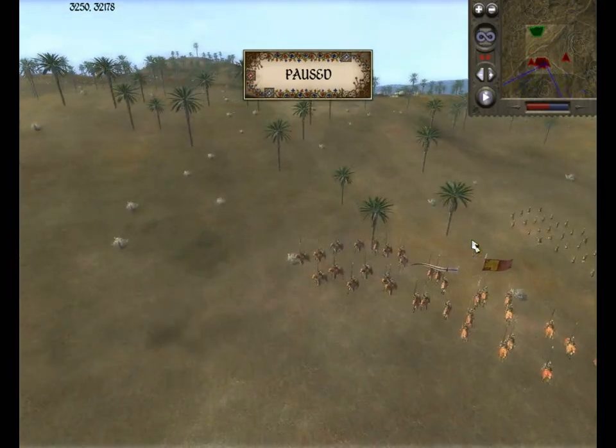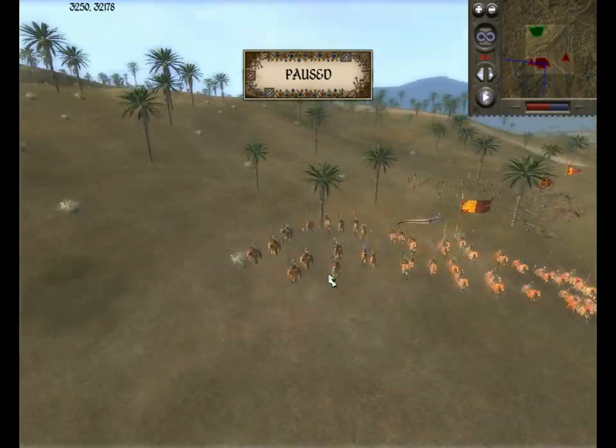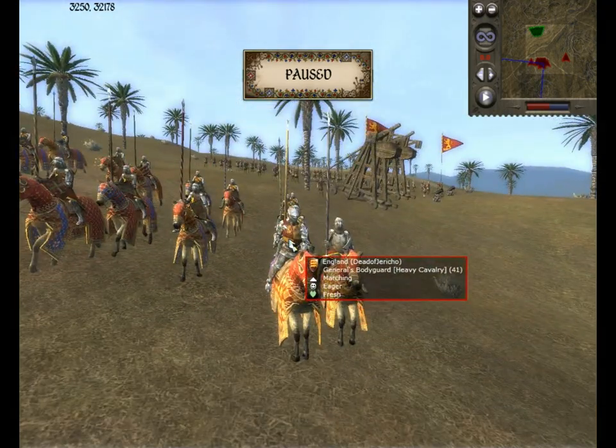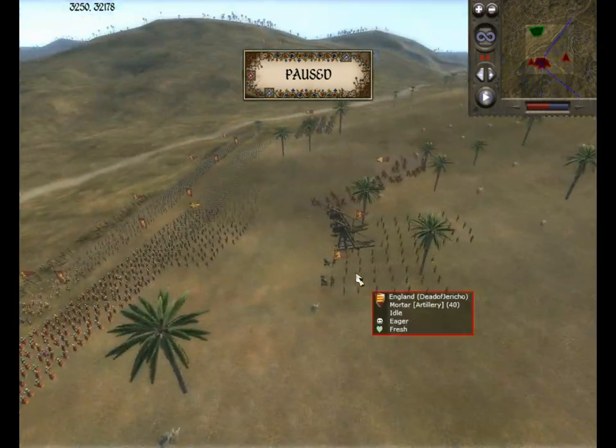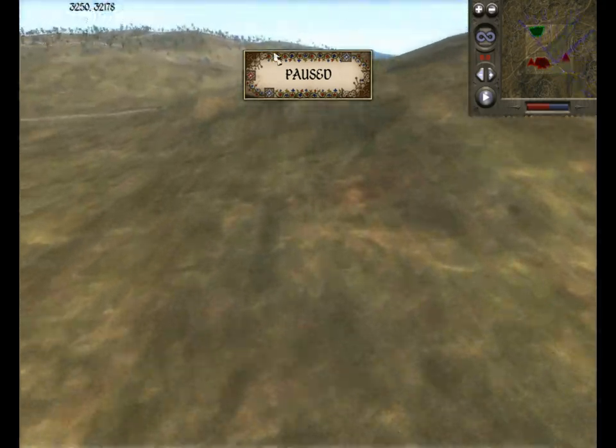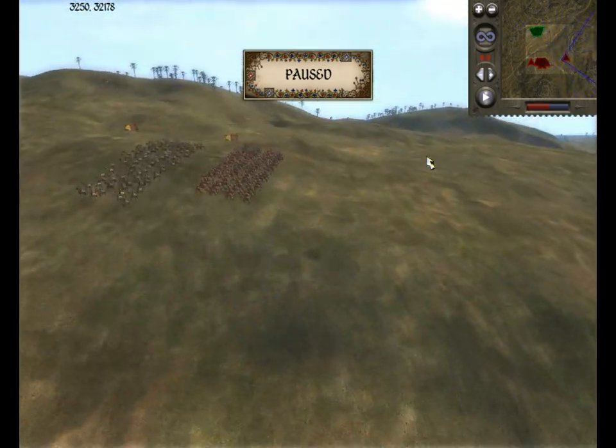And this is Ross. There he is. He's got artillery there, cavalry, and to one side he's got some more cavalry.